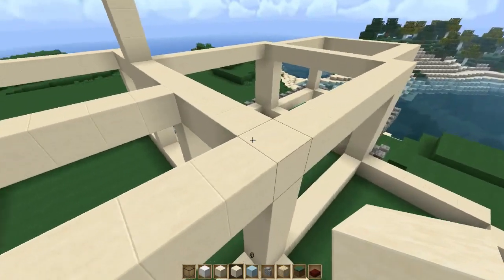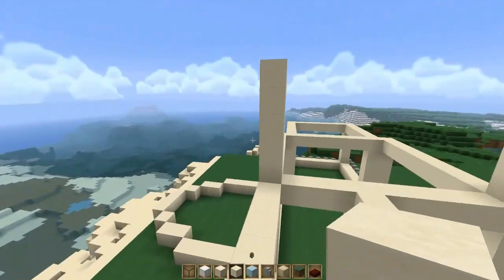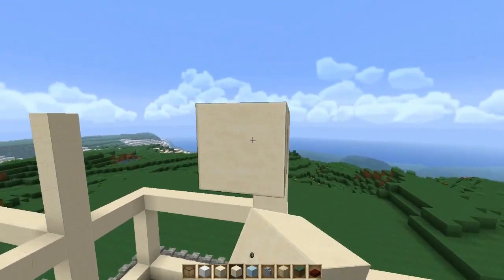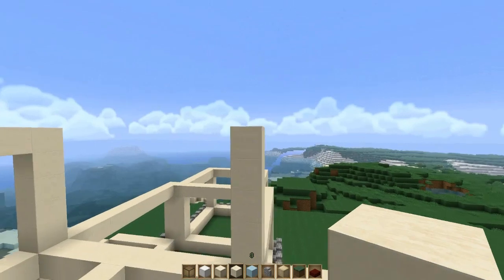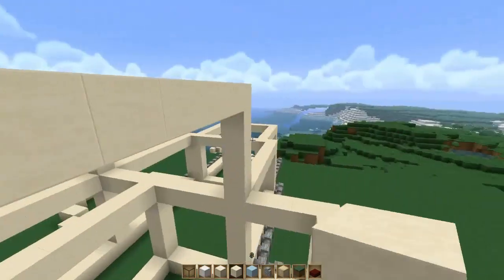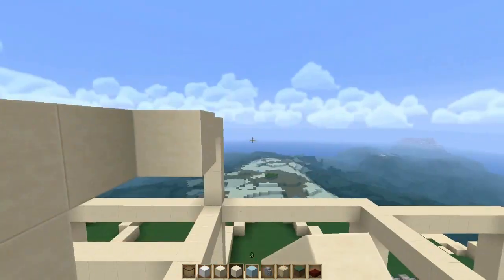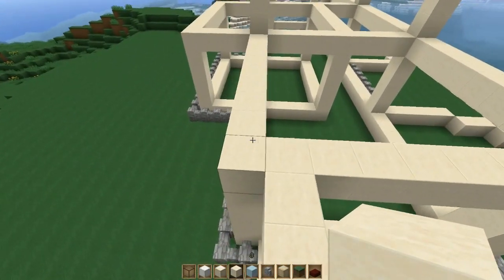This is for the second floor. Just close it down — there we go. This is going to be your second floor. I totally got confused just a moment ago. Sometimes it gets confusing. Do that, and you're going to do the same thing for the second side over here.